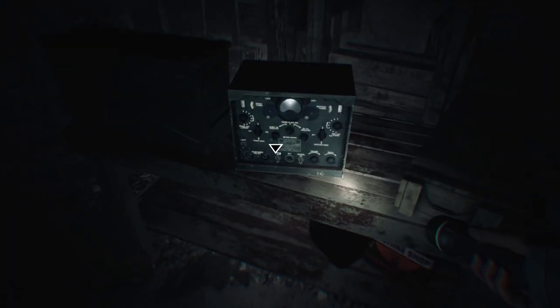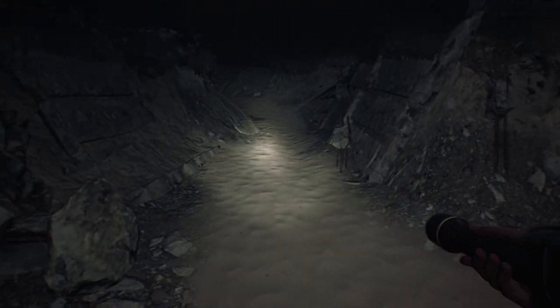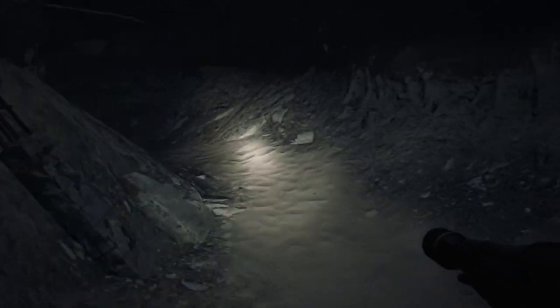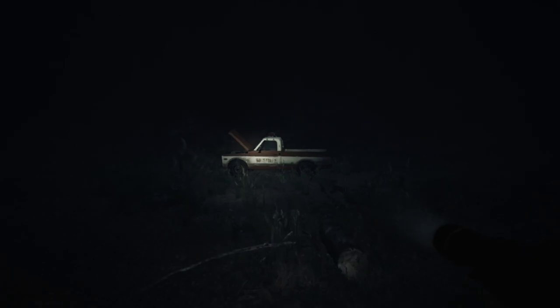There's not much in here yet other than a note. Then you can head back to the truck and set the fuses correctly to end the chapter. When you exit the bunker, the shortest way back to the truck will be to head left, and then when you're out of the trench, take a right and the truck should be right there.